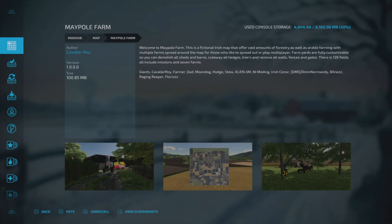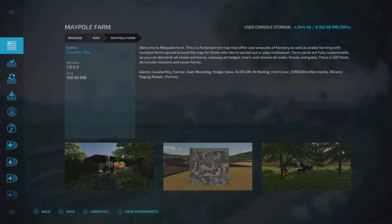This is Maypole Farm by Cavalier Roy. It's 100.85 megabytes to download. This is a fictional Irish map that offers vast amounts of forestry as well as arable farming with multiple farms spread around the map — great for those who like to spread out or play multiplayer. Let's go and check it out.